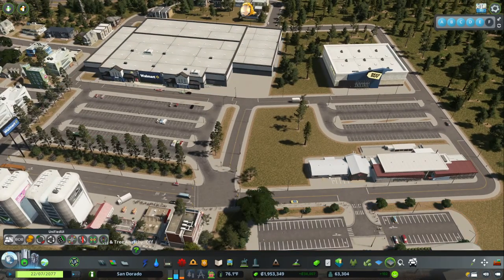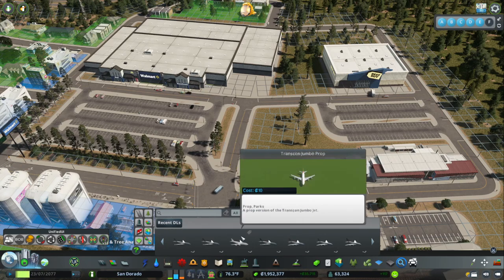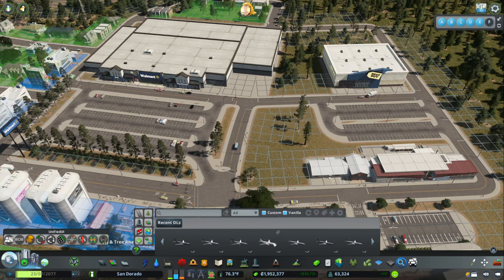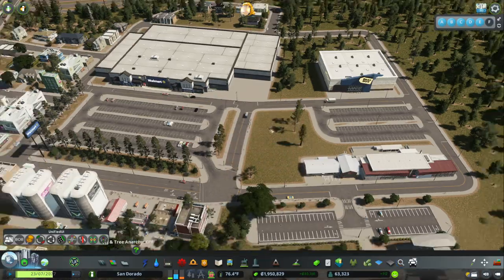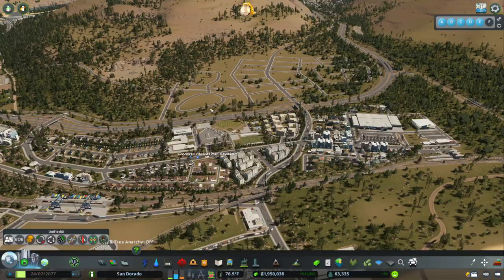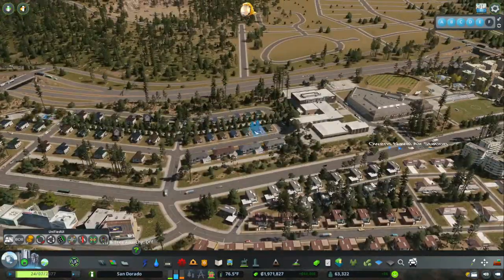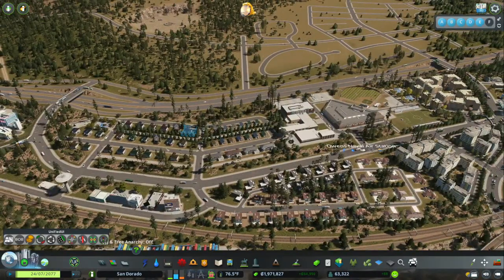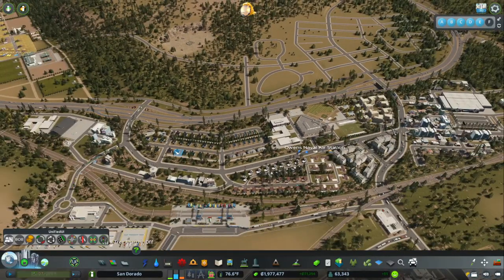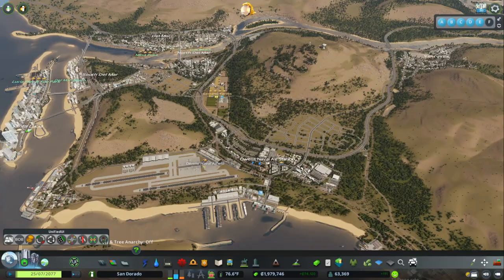I could do like a fast food place. Let's do a random plane sitting there — absolutely. Best Buy is fine. I kind of like the uniformity of these suburban houses that are part of the military base, but I don't want it to look like it's a part of the military base over here. I'm going to leave it there for now.